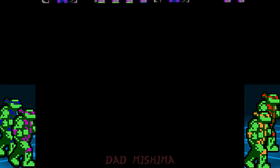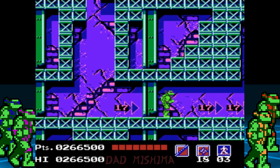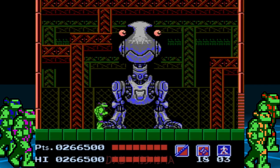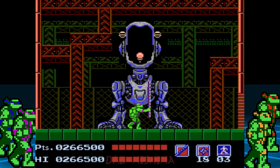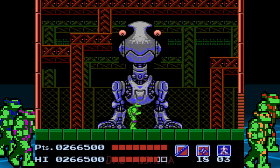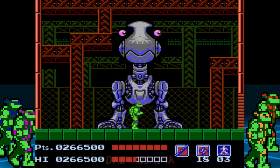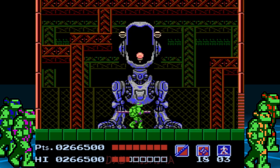Now that that's over, it's time for the boss fight. Make sure to use Don for this fight. This boss stays stationary the whole fight — every few seconds it will spit out mausers to attack the turtles and shoot lasers from its eyes. To defeat it, stand in the middle right underneath the mauser and keep doing an upward strike to hit the circle above in its mouth. Do this for the entire fight until it's defeated.